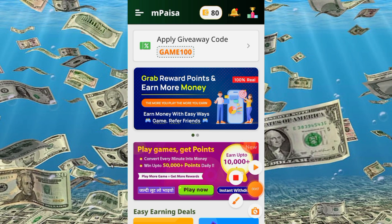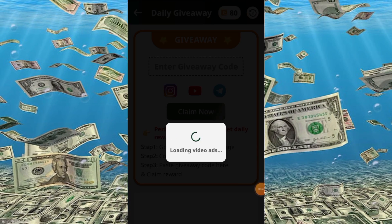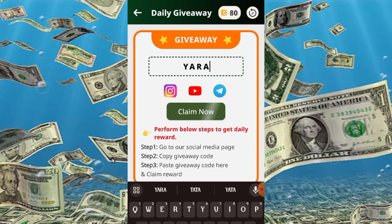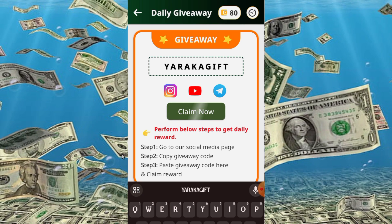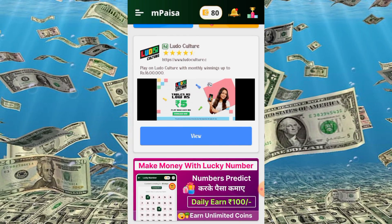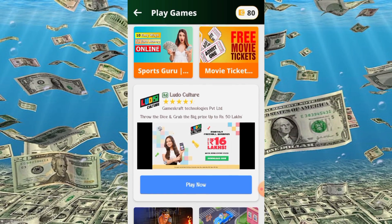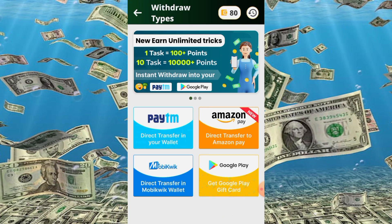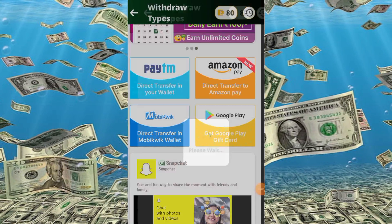Here you will get giveaway codes worth 11 rupees as a gift. If you want to claim now, you will get 500 coins. You will get 5 rupees for install and open. In the playtime option, you download the application, leave it open when you go to sleep, and it adds coins. You can get Google Play redeem codes — 1000 points equals 10 rupees minimum redeem.